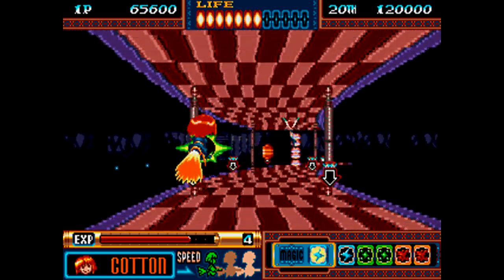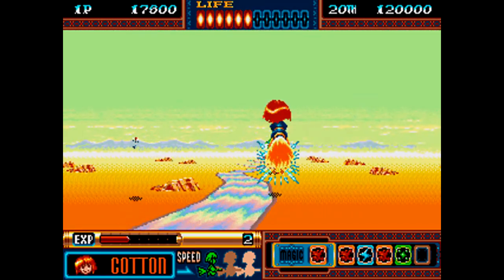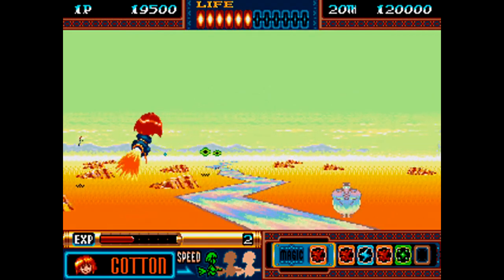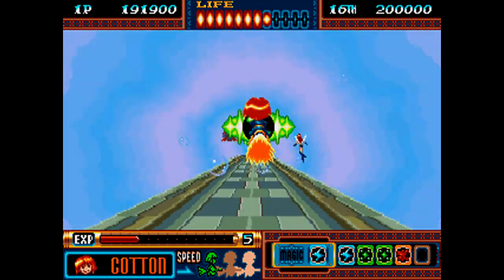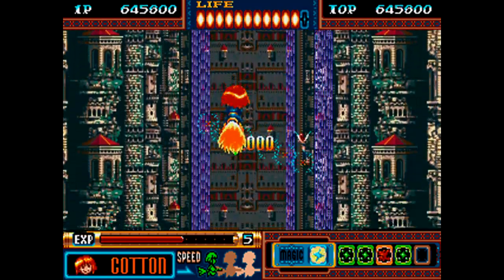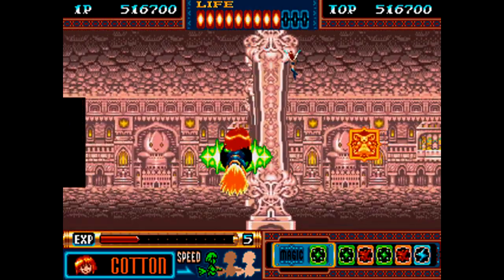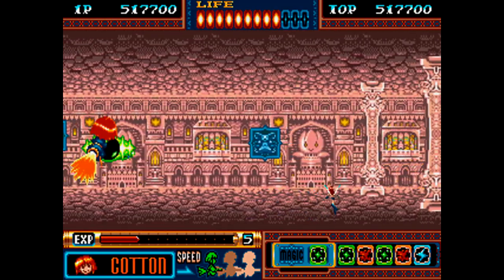About a week ago I posted a video about Cotton 100%, a horizontal shoot-em-up that never left Japan, and in a weird coincidence later that same day, an announcement came from ININ Games and Strictly Limited Games that they're releasing a 30th anniversary collection of Cotton games, including Cotton 100%, Cotton 2, Cotton Boomerang, Guardian Force, and Panorama Cotton, the latter of which was made for SEGA Mega Drive in 1994 and did not make it over to the US.